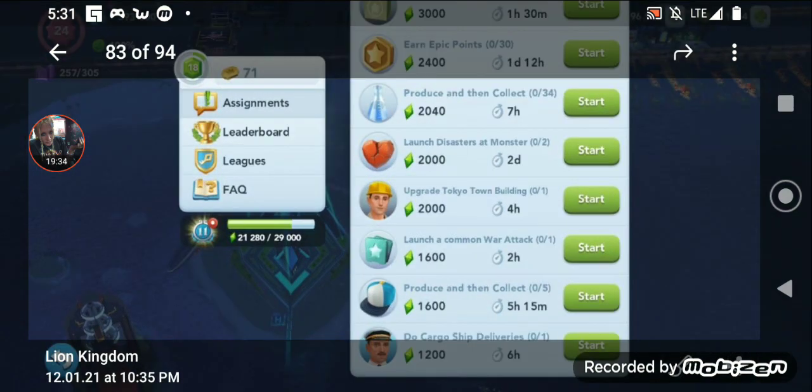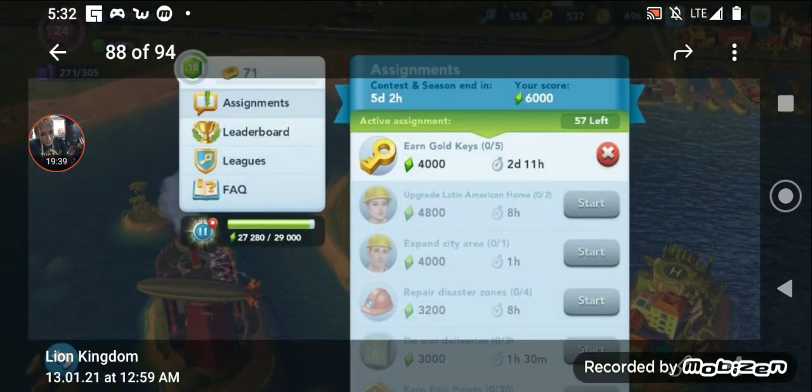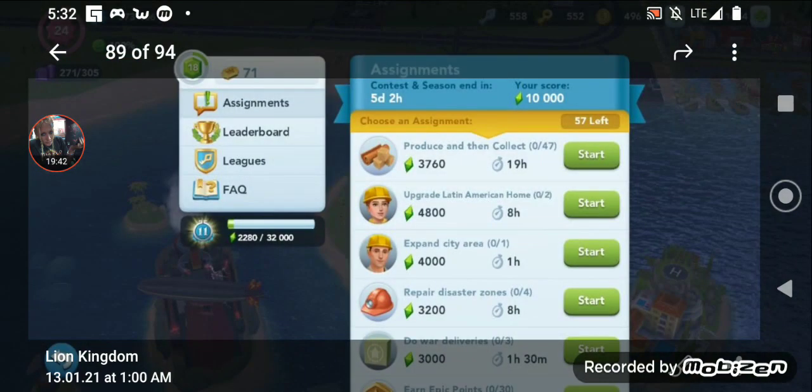So he does the keys and gets a sugar task worth right around 4,000 points. Normally you would ignore the sugar if it's too low value, but given how high value this is and how early in the contest it is with all the other options on his list, he cannot afford to ignore this. So I told him he needed to prep the sugar and do the war deliveries.